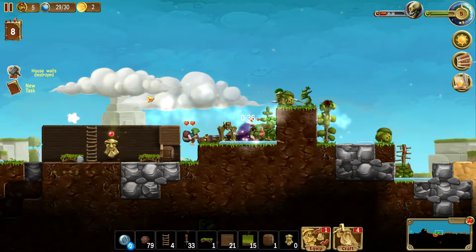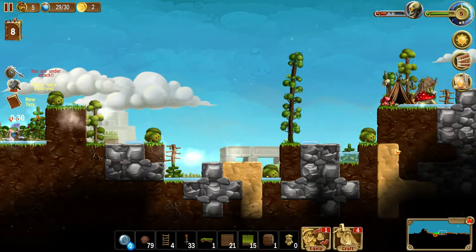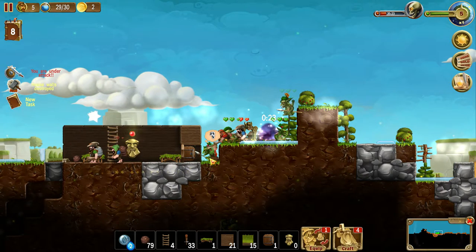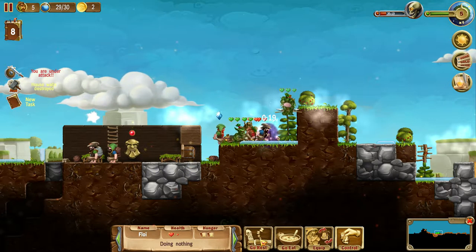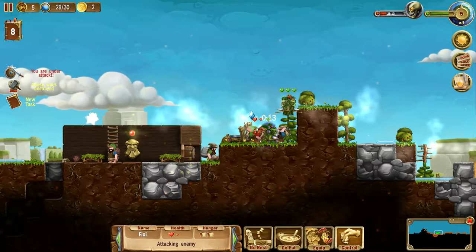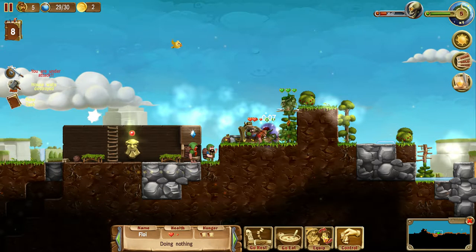There is a goblin attack. This is not good — this is quite bad. Many, many goblins, and the camp is just over there. But I don't have anybody left to fight. Oh my god, please, please don't die. These goblins are fucking tough. I should have built some armor for my little guys. Oh my god, it's really bad. I'm not liking this at all.